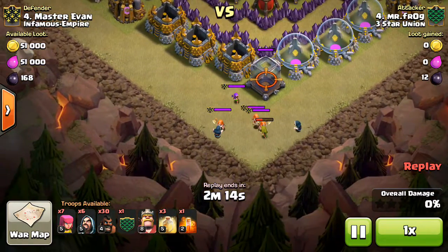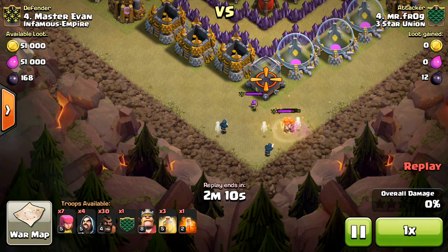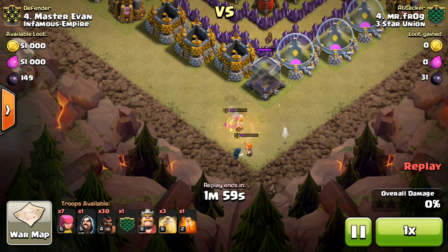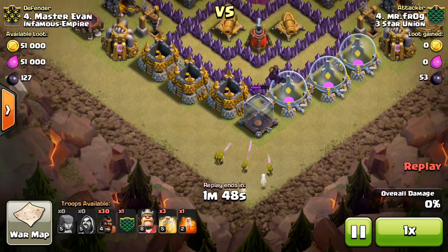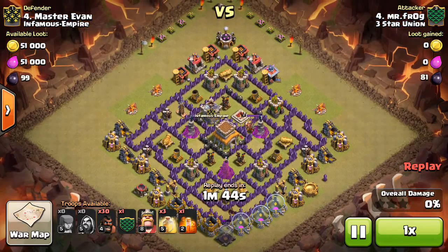The only thing is those Valks are tricky in the clan castle, and he needs to drop his archers and his wizards all at once, not one at a time. You want to drop 5 archers and then 4 wizards all in a circle around the Valks, and make the Valks run back and forth, because they obviously can't shoot, so it has a little bit of trouble dealing with them. My recommendation is drop all those troops at once, spread out — don't drop them one at a time, because it lets the Valks take them out.